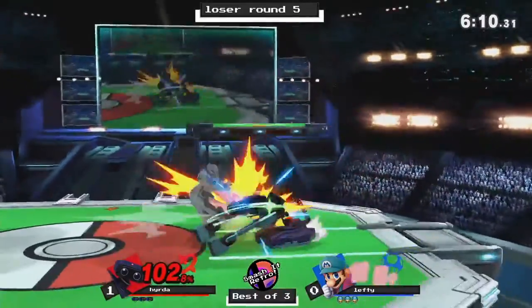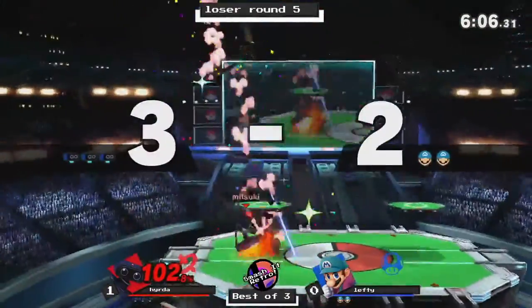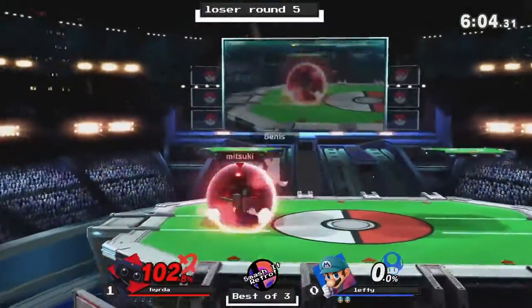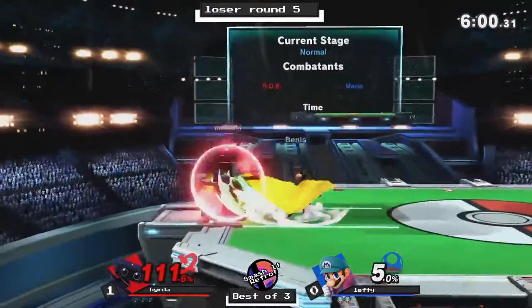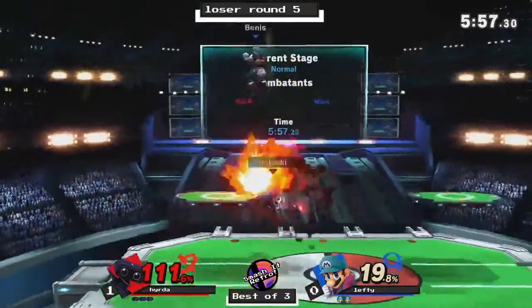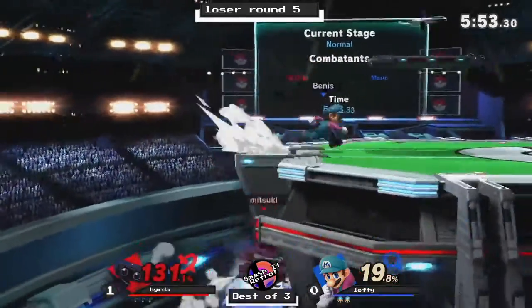These two fighting it out in the corner. Hydra missing with the back air, coming in with the down tilt into the read on the up smash. Nice. Bean trying to get the same thing but fails to do so. Bean connecting on this back air, knocking Hydra off stage.